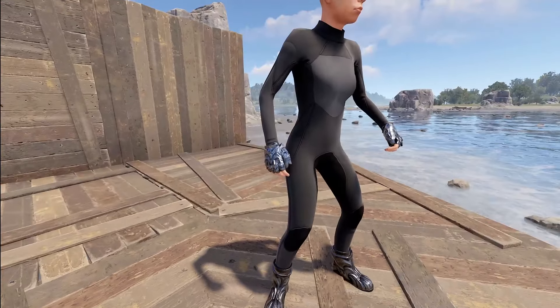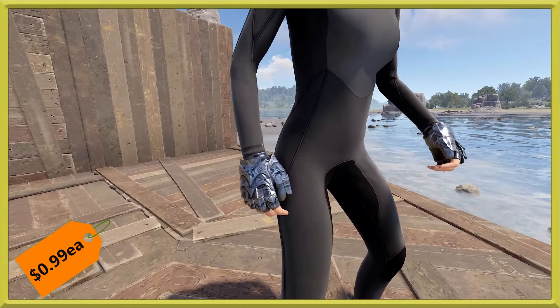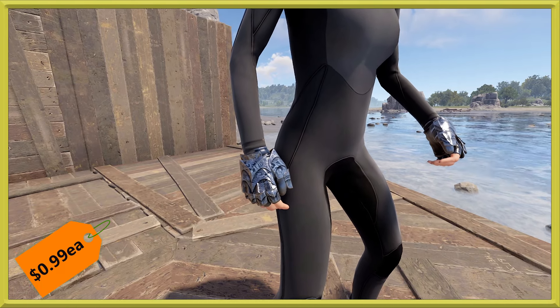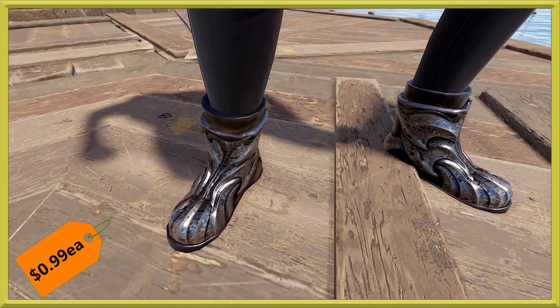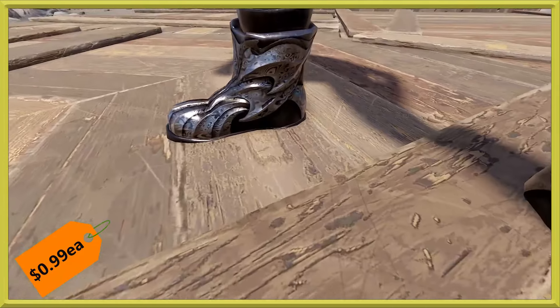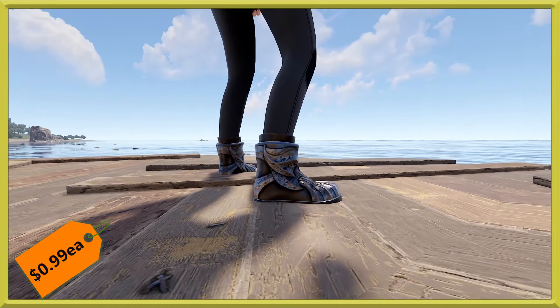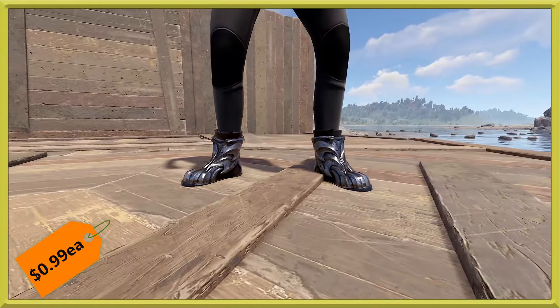It looks like we've got the Damascus set continuing with the roadside gloves and boots. The gloves are going to run you the usual 99 cents, and so will the boots. The design of the boots is really cool — it kind of has this old metal sandal look from far away, which makes them very unique looking.